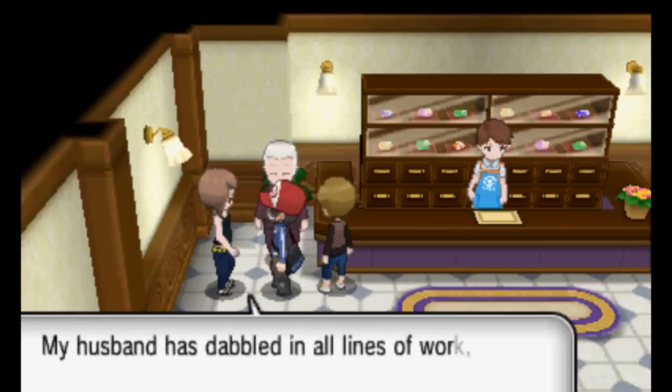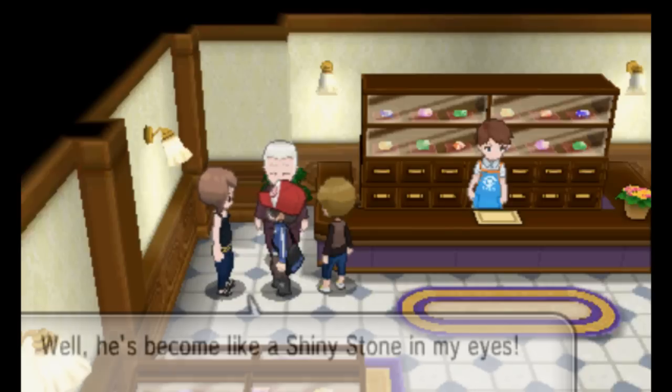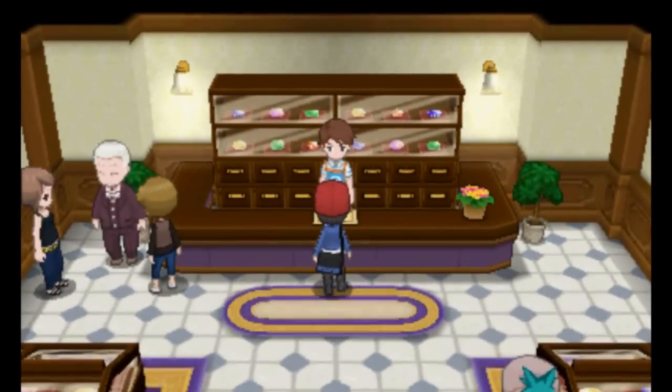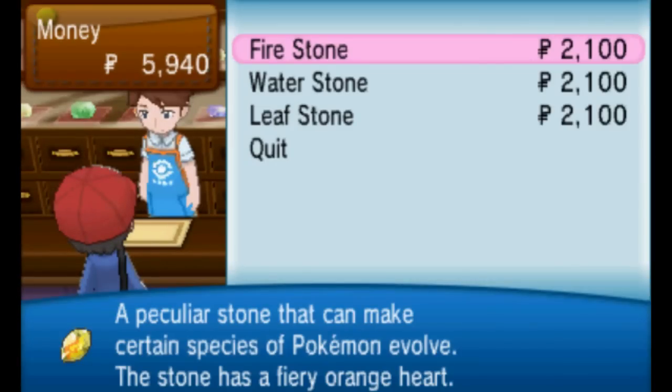And that's it for all the hidden stones. However, there are still a few ways to get more. The first and most obvious is in Lumiose City at the Stone Emporium on Vernal Avenue. Unfortunately, you're only able to purchase Fire, Leaf, and Water Stones there.